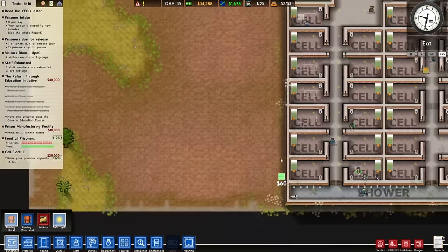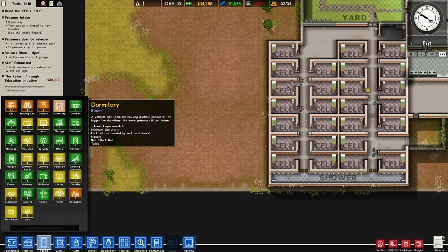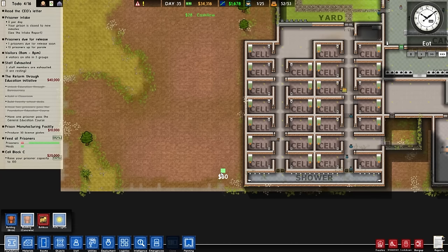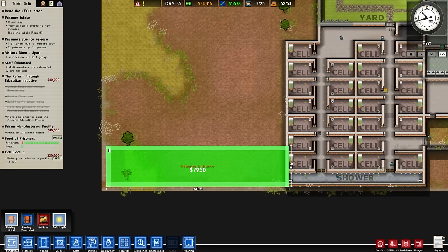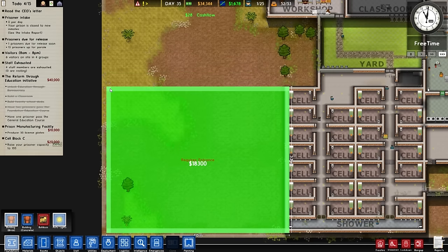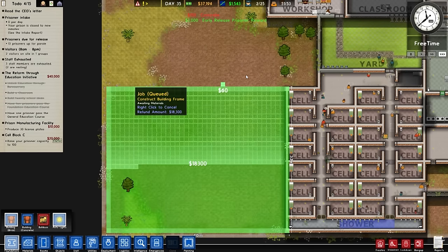We may as well just start to get some bunk beds, and I'm gonna have some brick. How big does a bunk bed area need to be — two by three? Basically the same, but what we can do is make the cells slightly bigger so we can fit maybe four to six prisoners in. One pair seems like a good idea. It's gonna eat a huge chunk of money — let's do it!